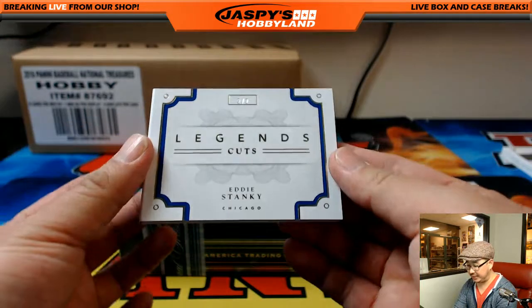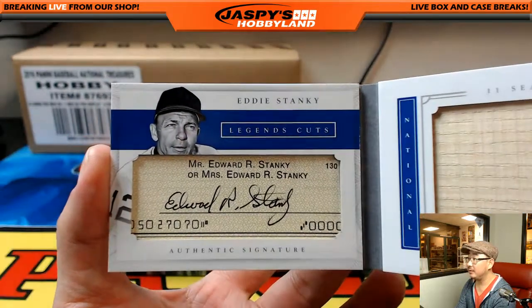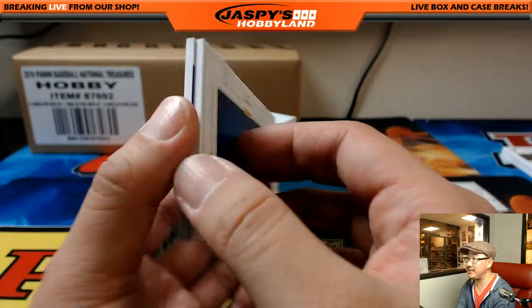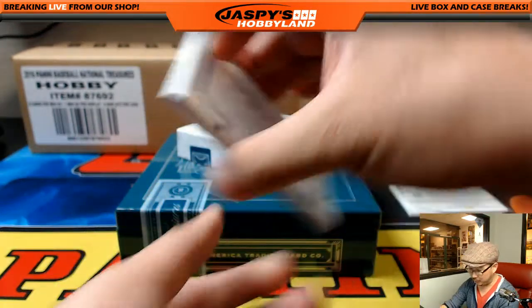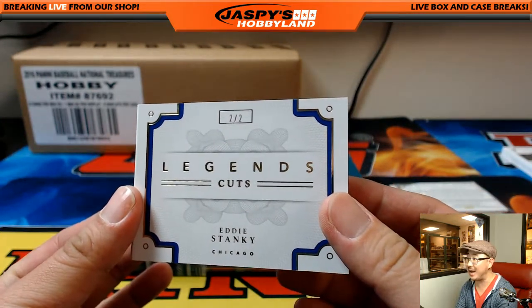And look at this — Legends Cuts, Eddie Stanky. Wow, there's a Legends Cut right there — there's a piece of his bat. It's like 11 seasons with the Cubs. That's pretty crazy. Kip, Kip, hooray! Look at that, Kip — looking for old school Legends Cuts like this and you got it. Two out of two, that is awesome!